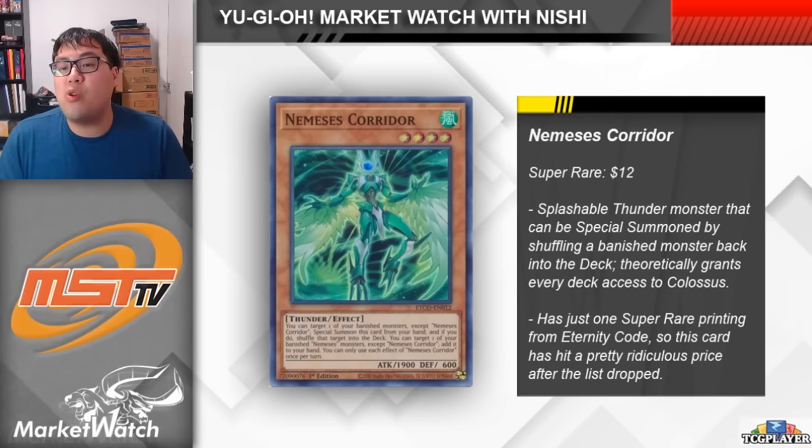This card only has the one super rare printing from back in Eternity Code, a set that was opened pretty heavily at the time because players needed access to Code Talker. I'm fairly sure that this card will be relevant in something — it's going to see some sort of usage, I'm just not sure where. I'm also not sure if Corridor will be used at one or three copies, because that's going to affect how high this card will eventually get before it gets reprinted. If you haven't already, definitely take the chance to dig through your bulk for this card and offload any extras you have, just in case it does get reprinted.